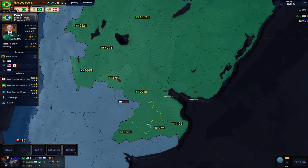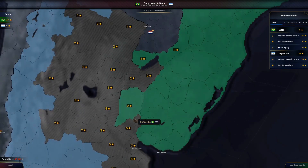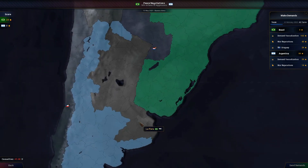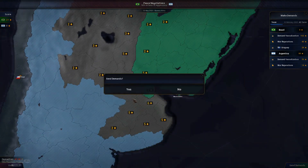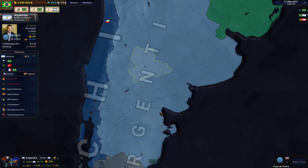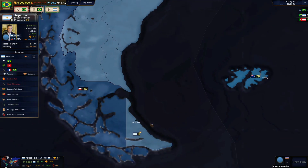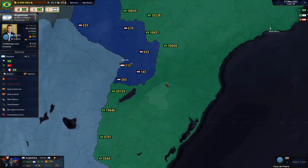All right, that should be good enough now. I guess I can call a peace treaty. Peace negotiations — all I need is just all this. I'm gonna be a little bit mean and take Buenos Aires as well, so Argentina has no more capital. The capital is now all the way in Rio Grande, right down here. What a spot to put it.